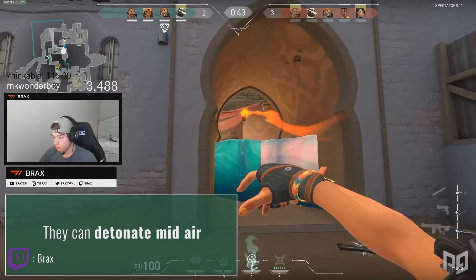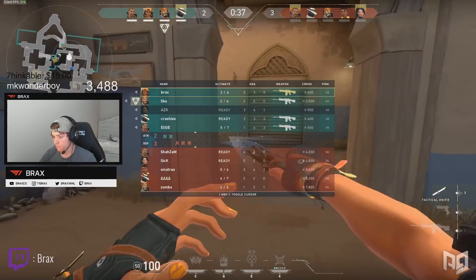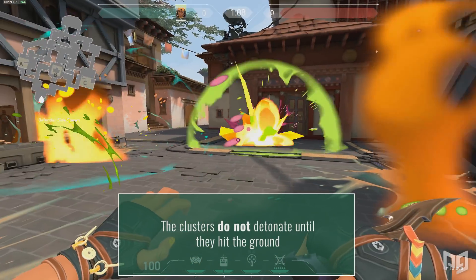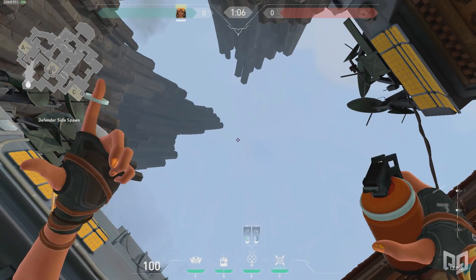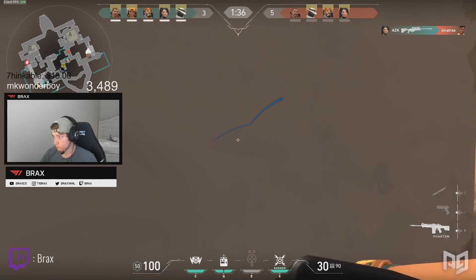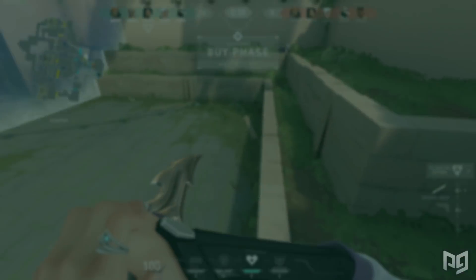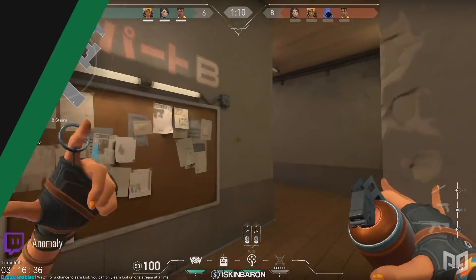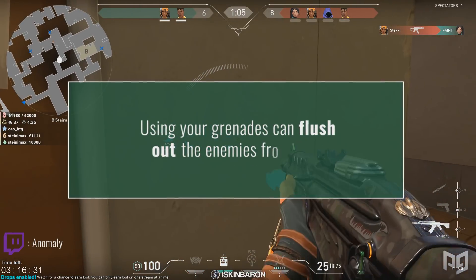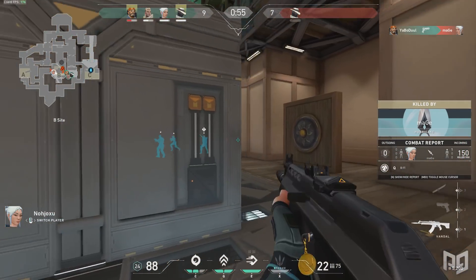These grenades can also detonate mid-air, so if you throw them with a longer route, they could explode much faster, giving the enemy players much less time to react to the initial blast. Raze's smaller grenades do not detonate until they hit the ground, so if the smaller grenades are in the air, they will detonate and rain down terror from above. Retaking any particular bomb site can become much easier with Raze's Paint Shells. If there is a common angle that people play, such as back of site on B site Split, you can throw a grenade and force the enemy players to relocate quickly, and in some situations, throwing the grenade can force the enemy out, resulting in a free frag for your team.